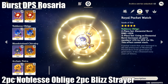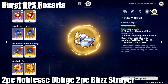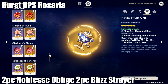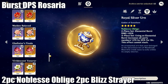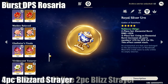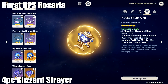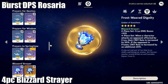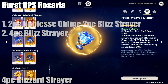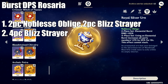Moving on now to build number 2, we're going to be looking at Burst DPS Rosaria. This one is a little more straightforward to build. What you're going to want is 2-piece Blizzard Strayer and 2-piece Noblesse Oblige, because you get a 20% Q damage increase from Noblesse that's going to apply to every single hit of the damage over time and the initial skill damage. 4-piece Blizzard Strayer is okay too, but you'll actually net more damage, especially if you're using Elemental Reactions, if you go with Noblesse — because the 4-piece Blizzard Strayer effect only takes effect if you're hitting someone that already has Cryo applied.